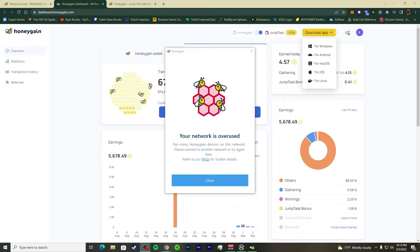We're back live now. The 'network is overused' message is showing because I was playing around with the terms of policies. I want to recommend not doing that because you'll end up with issues like this — this is a live example of what happens when you mess with the terms of policies.